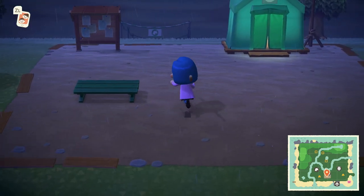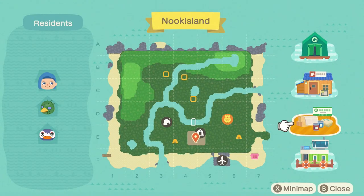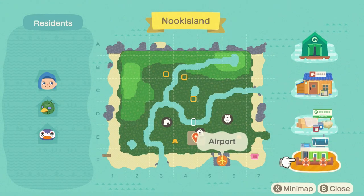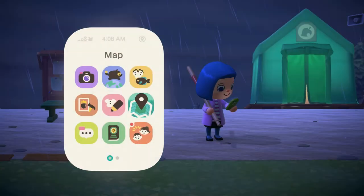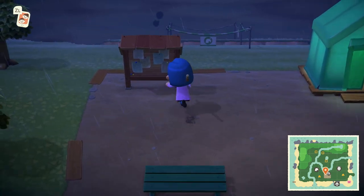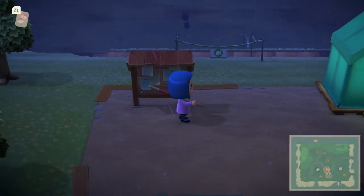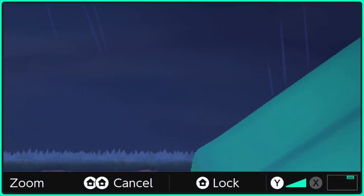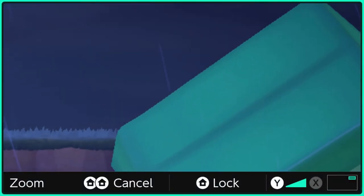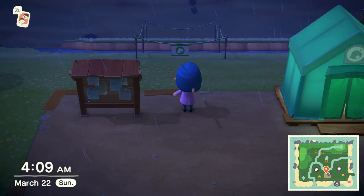Over here is Resident Services — that's what it's called. The museum is under construction. Here's my bulletin board; I haven't updated it much — I probably need to update it. Oh, there it is — the present I don't have a slingshot for.